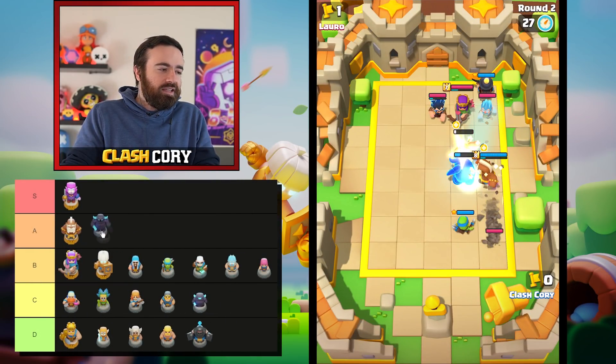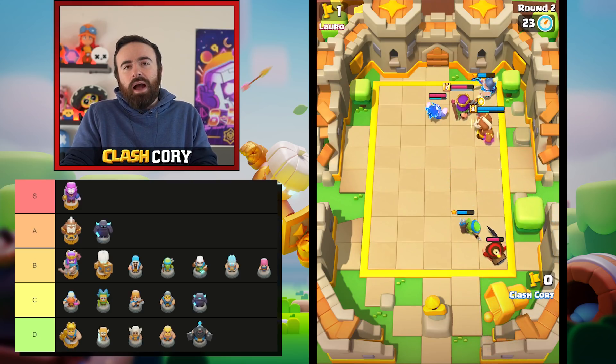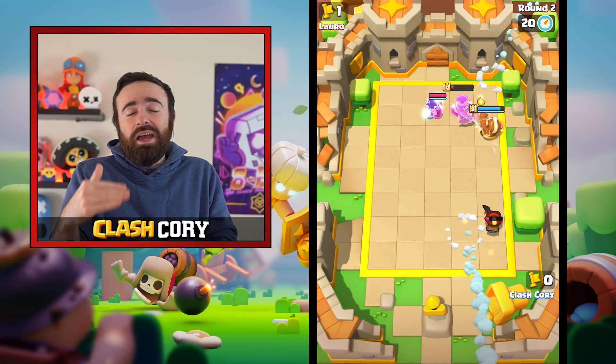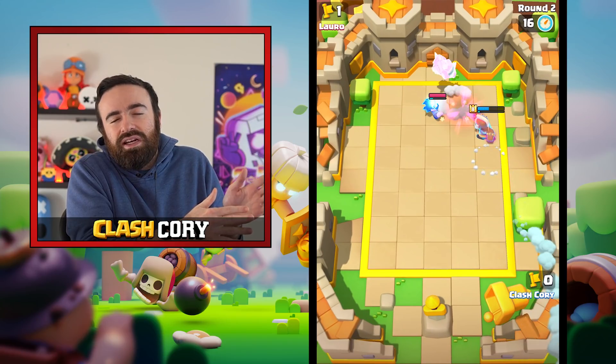Now onto the A tier units. Maybe the worst unit in A tier but still A tier is the PEKKA. The elixir value is quite high in my opinion. You can do really well versus any single target tank and chomp them down — the PEKKA in my opinion is the second best tank in the game. Not counting heroes — Shield Maiden is the best — but as far as minis I think the PEKKA is the second best tank right now. If you do the block clash ability you can become an amazing tank who also deals a lot of damage.